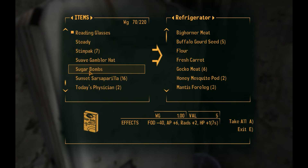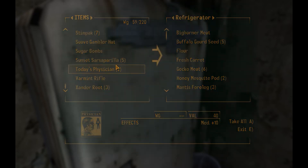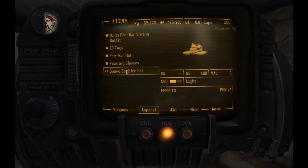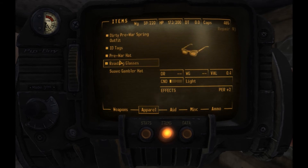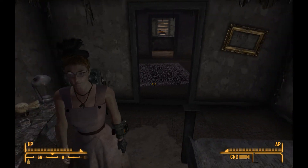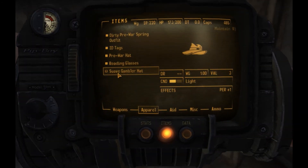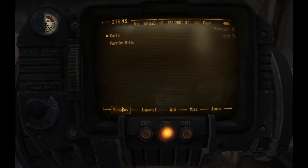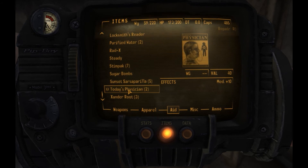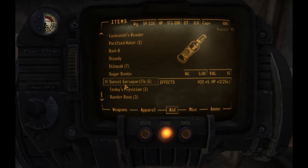We got to put some of that Sarsaparilla back in the fridge — we only need to carry about five of those. The purified water — we don't need quite so many. The fedora and the suave gambler hat look the same but apparently they're different for males and females — can't repair one with the other. We'll sell that hat later. Stimpacks don't weigh anything in the base game — I'm used to mods. We'll carry at least 10 of those around with us. More than that we'll leave at home.